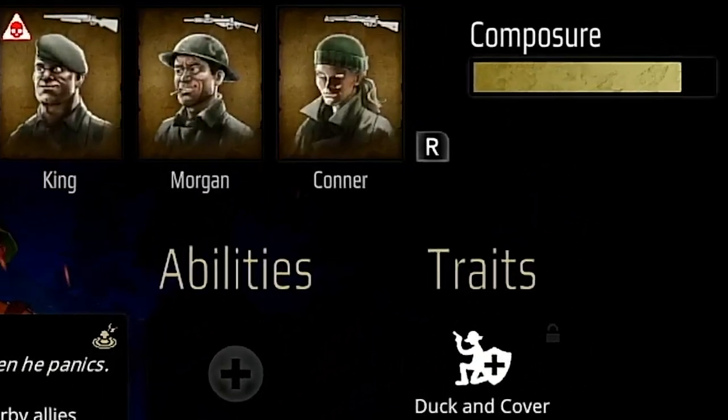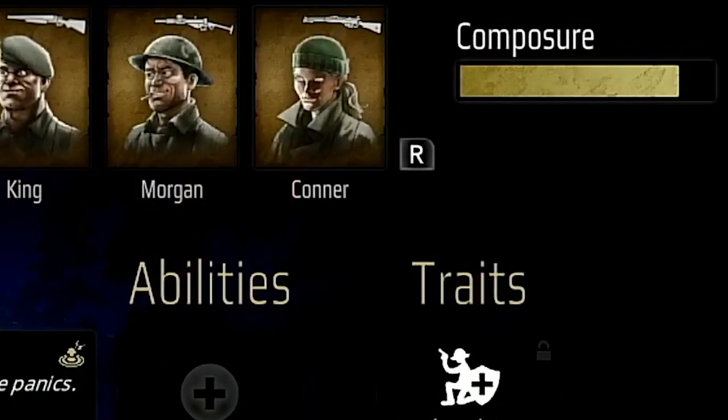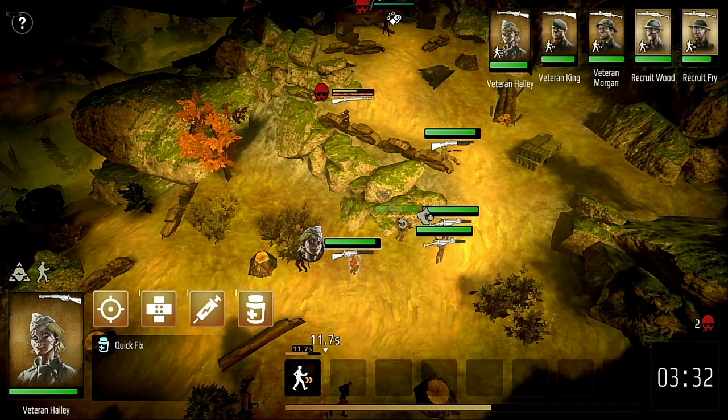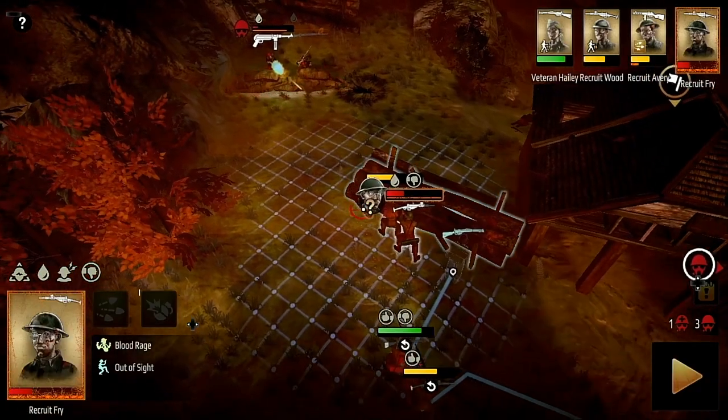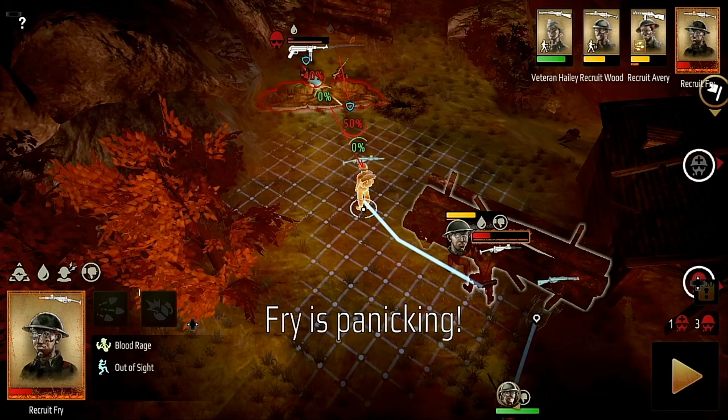Each character also has a composure bar which affects their performance during a mission, and some characters are more seasoned to the horrors of war than others. Haley is a veteran of war, but Fry for example is a recruit and he's more likely to panic, resulting in you losing control over him for a round.